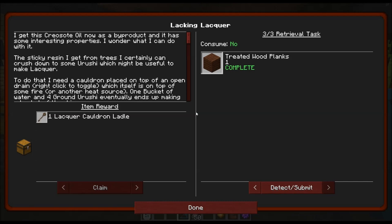I get this creosote oil now as a byproduct, and it has some interesting properties. I wonder what I can do with it. The sticky resin I get from trees I certainly can crush down to some urushi, which might be useful to make lacquer.